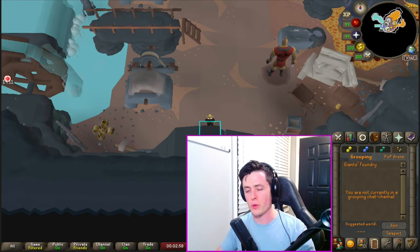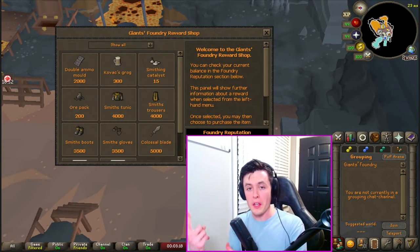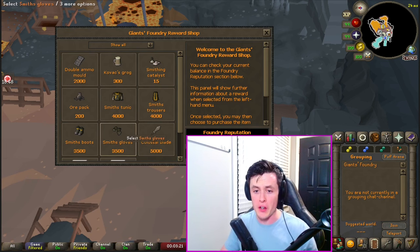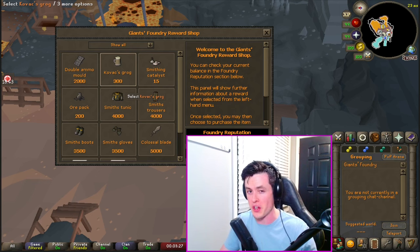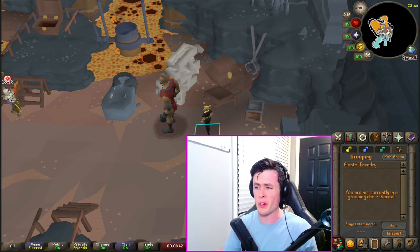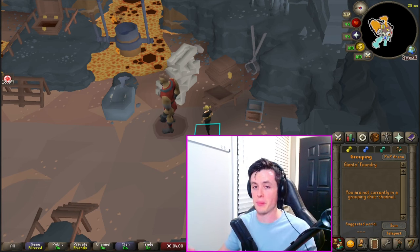Why should you do the Giant's Foundry? There are about three main reasons. Reason number one: there is a reward shop — great rewards for irons and for mains, and Kovac's Grog sells pretty well in the Grand Exchange. Number two: smithing experience — you can get up to 250k smithing experience per hour and it's really not that click intensive. And last but not least, it can be less expensive than other smithing methods and even net you some profit depending on what bars and alloys you choose.